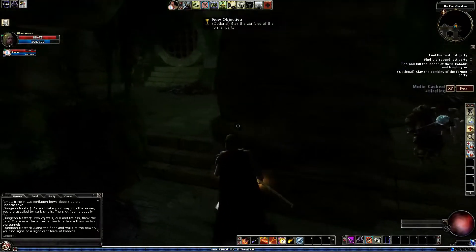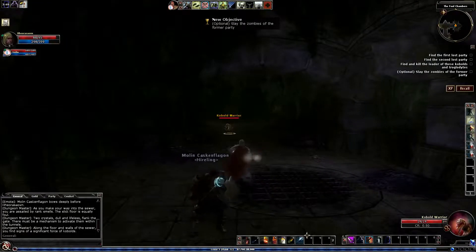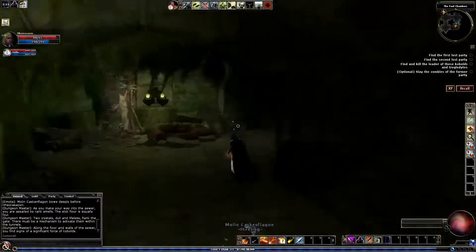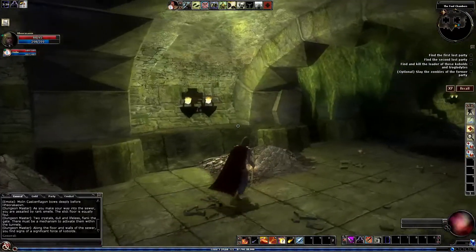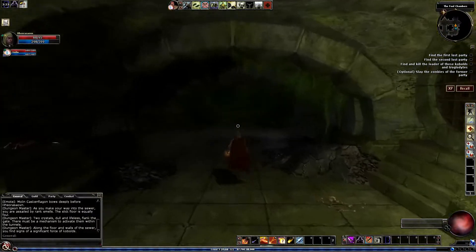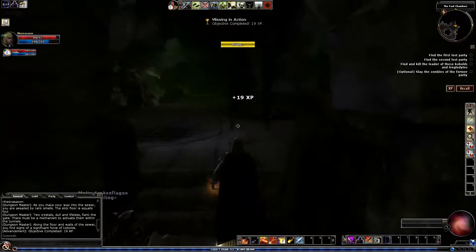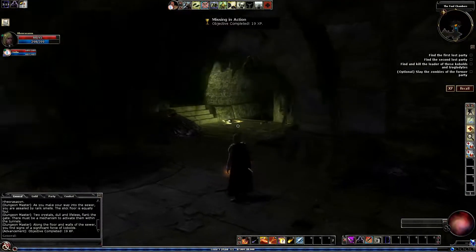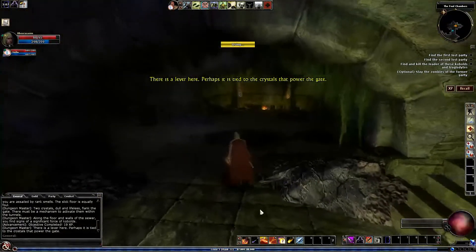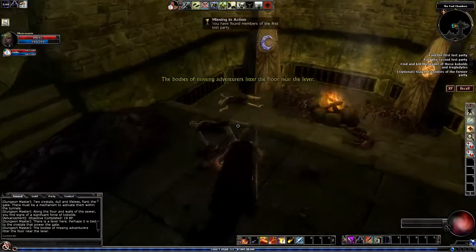Let's see where we can find these levers, and then we can destroy some zombies. It's been a while since I've done this one so I don't actually remember all the places these levers are. Traps are no more, but there are other things here. Perhaps it is tied to the crystals that power the gate. When we pull the lever, nice things come and this becomes a lie.